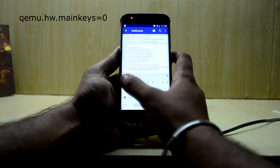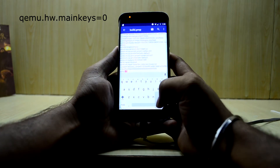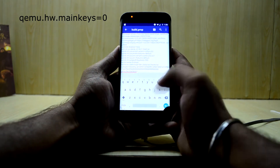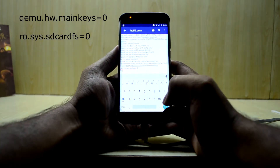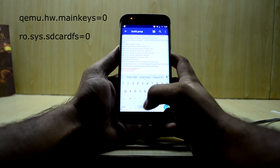In the build.prop file, go to the end and add two lines. The first line is: qemu.hw.mainkeys=0. The second line is: ro.sys.sdcardfs=0.